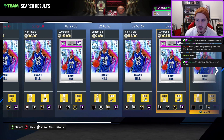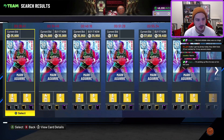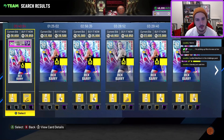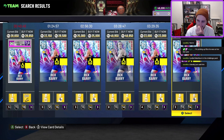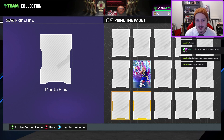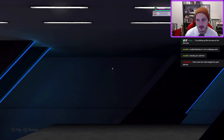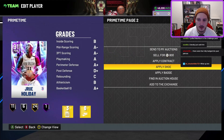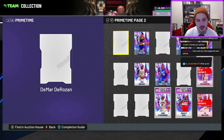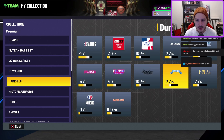Rick Barry is not a card to invest in right now. Mark Aguirre is interesting — I'm keeping my eye on him; if he gets too low I might pick him up because he's actually really good. I'm guessing Glenn Rice will be a Ruby or Amethyst so I'll definitely pick him up. Drew Holiday is one card that might go down in price tonight — he's still 20k which is absurd. He's good but not worth that price; I'm only keeping him because there are no other Pelicans players.